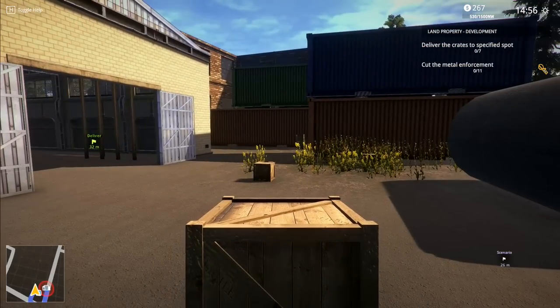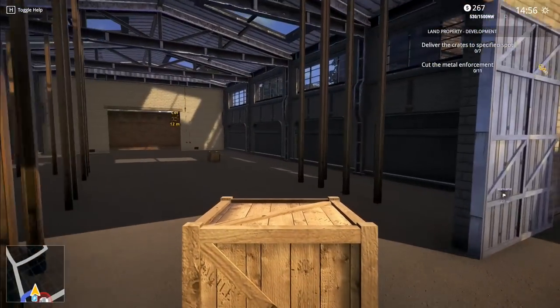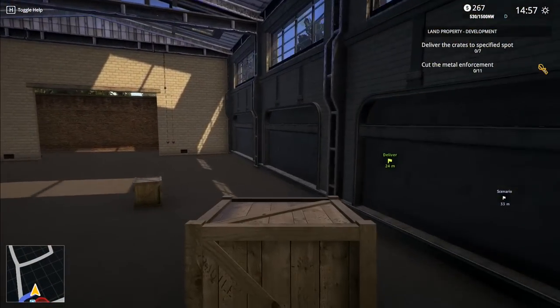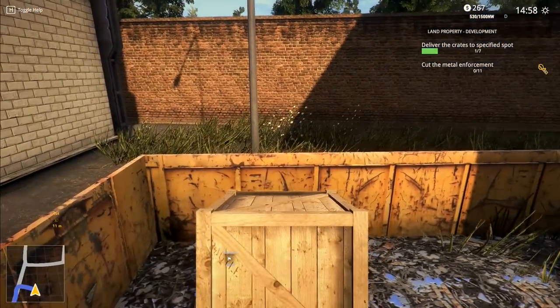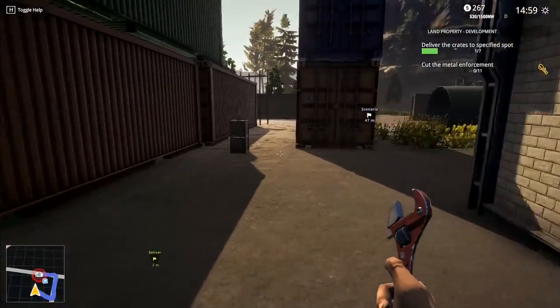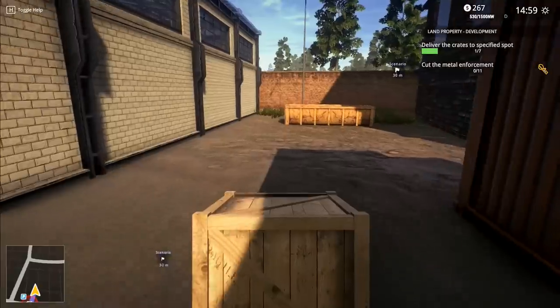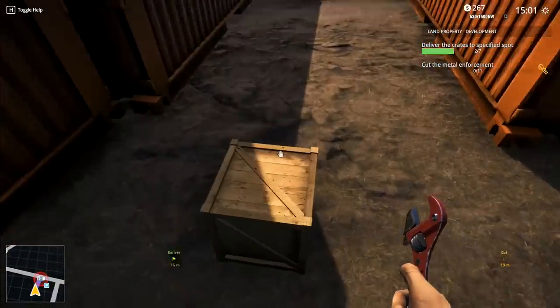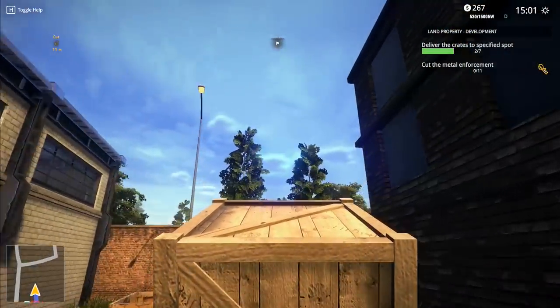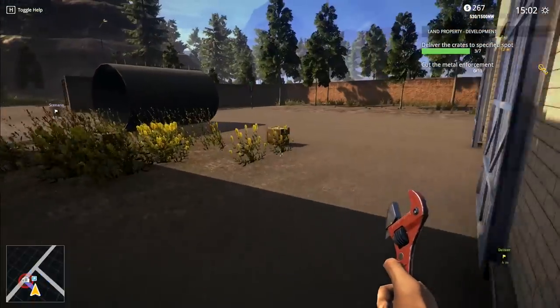I'm guessing this is these. Oh, I've got to deliver them - where have I got to deliver? Out there. I've got to deliver them outside. We've just got to stick them in the skip. So we can drop that one in there - I've got seven crates to deliver, but fortunately some of them seem to be fairly close by, so this should be reasonably quick. And then we've got some metal reinforcement to cut inside as well.